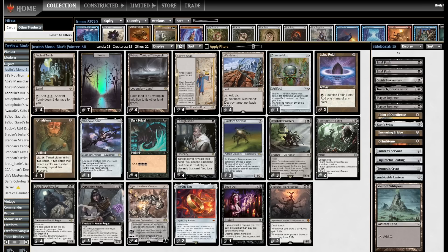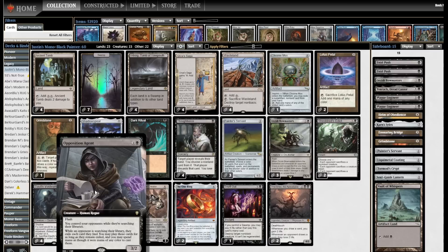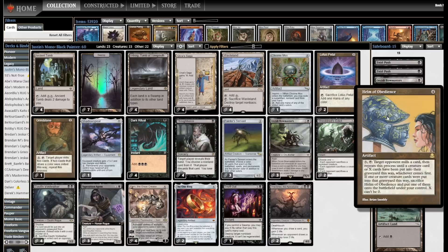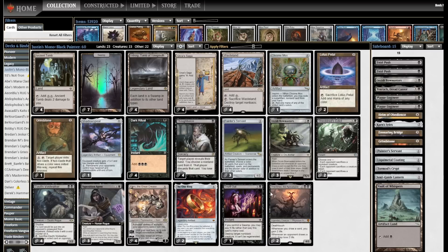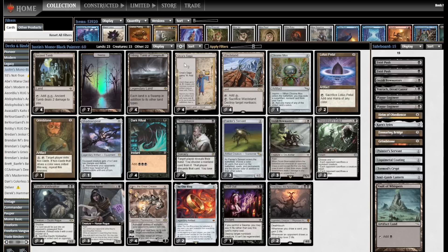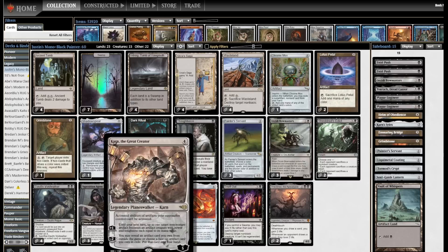Welcome back for another Boss & Roll video. Today I'm playing Legacy and at the request of Patreon subscriber Justin, I am playing his take on Mono Black Painter. Black Stompy is a well-known archetype in the Legacy world — dark ritualing out messed up stuff like Opposition Agent and Dothi Voidwalker. Usually that deck can win with Helm of Obedience as well. Instead we have Painter's Servant and Grindstone in this Urza Saga package, with Big Daddy Karn the Great Creator. Great in artifact combo decks, great in Stompy decks that ramp out really quickly. Karn, absolute unit.